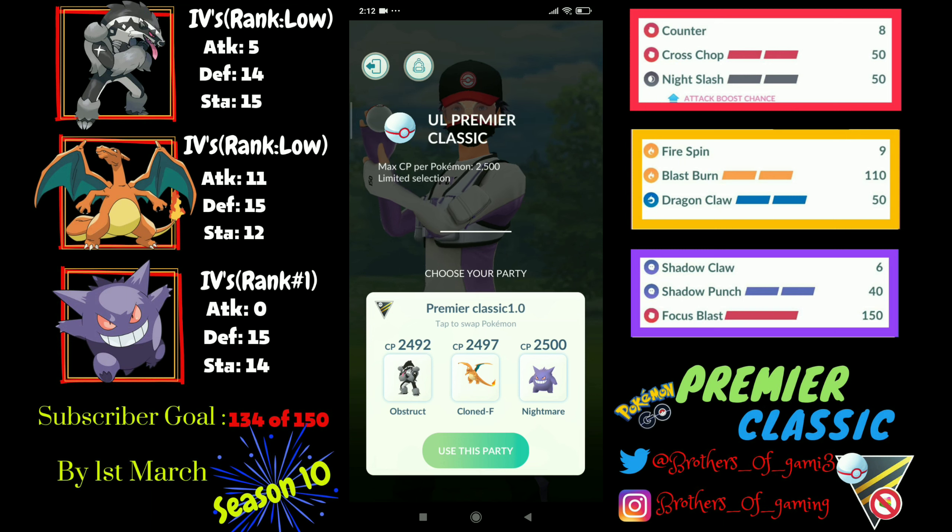I've gathered this information from Twitter, YouTube content creators, and Instagram as well. For my team, I am using Obstagoon in the lead, Gengar as safe swap, and Charizard as closer. My Gengar is running Focus Blast, which is super spicy because in this meta it can actually one-shot a Walrein from full health. My Charizard is ranked low and is actually a cloned version I caught back in 2020.